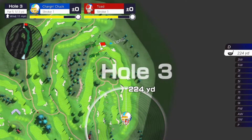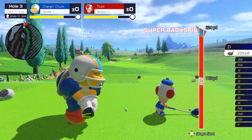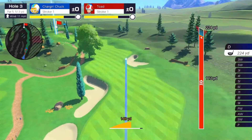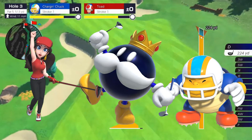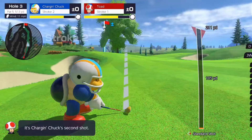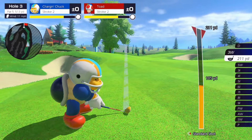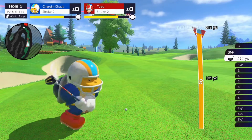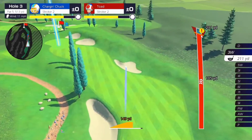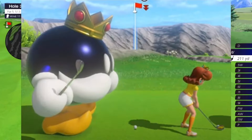Mario Golf Super Rush has a roster of 16 characters, which is pretty solid overall, since it's the same as the base roster in Toadstool Tour and World Tour. They added new characters such as Pauline, King Bob-omb, and Chargin' Chuck, which are really cool since they're unexpected. Pauline was already playable in Mario Kart Tour and Tennis Aces, but this is the first time she's in the base roster. King Bob-omb was previously in Mario Kart Tour, but he seems more fleshed out as a character here.